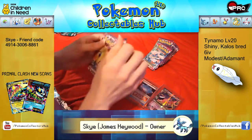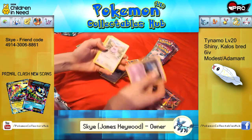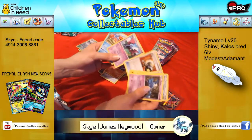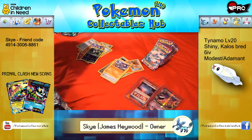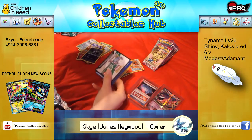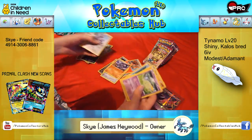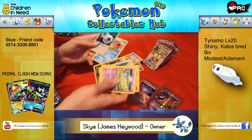Zubat, Goomy, Murkrow, Fletchling, Helioptile, Reverse Pujiana, Rare Gliscor, Enhanced Hammer, Golbat and Kingler. Gulpin, Yanma, Joltik, Gligar, Finian, Exploud, Reverse, Pachirisu Rare, Sliggoo, Double Colourless and Kingler.